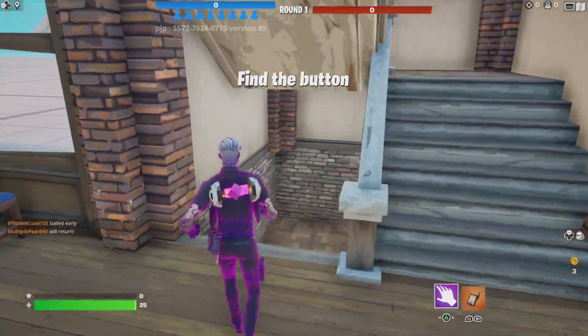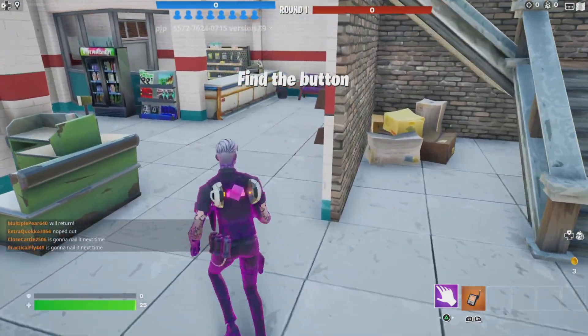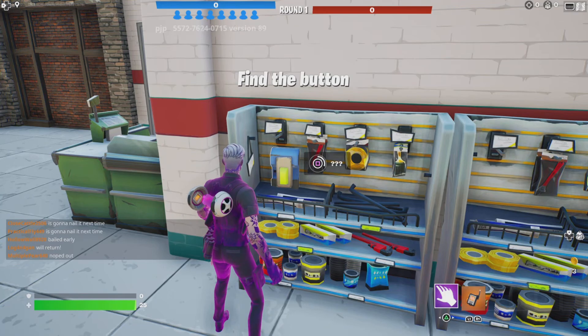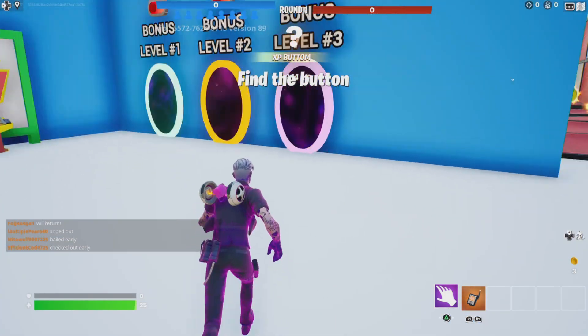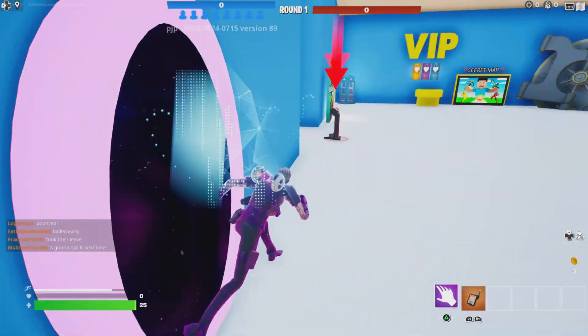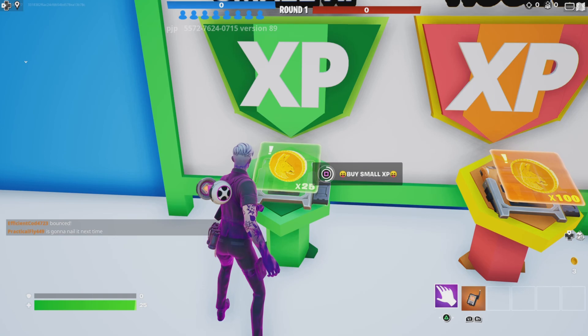Bonus level two is going to want you to find the button. The button is going to be on a shelf on the first floor, and after you click it you should get some XP. For me I got about 2,000 XP from clicking the button, which is pretty good considering this is my second time running through this creative map — for you it's going to be a lot more.